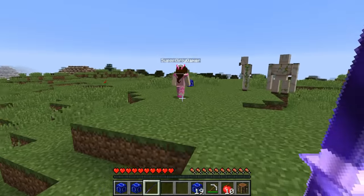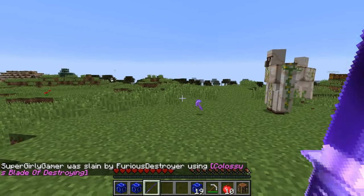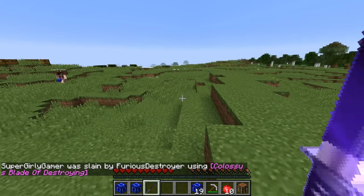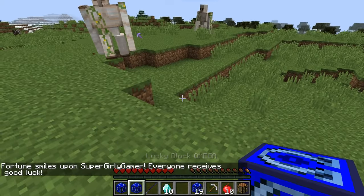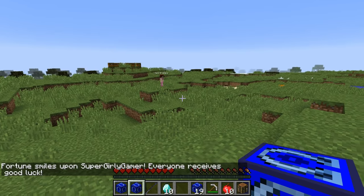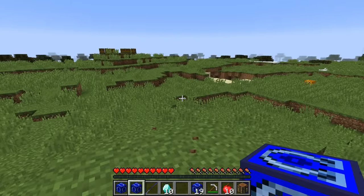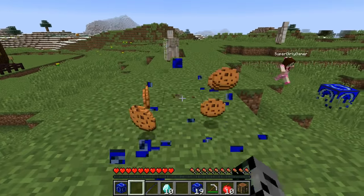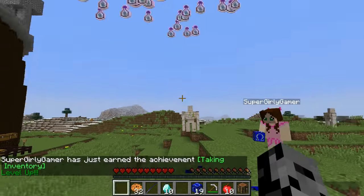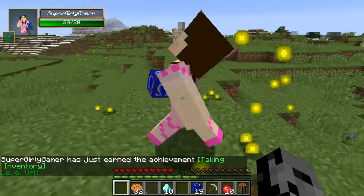Does it have long range? No, it doesn't. But when you get close it works, it definitely works. I think you got a lucky pickaxe — made of gold, probably don't need it. Oh diamonds! Fortune smiles upon Super Girl Gamer — everyone receives good luck. I got 10 diamonds too from your block!